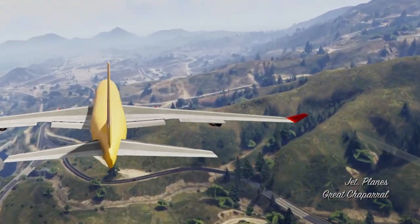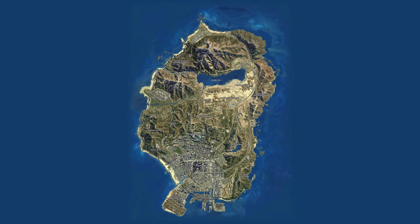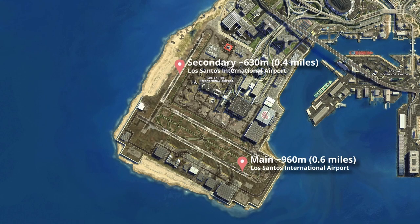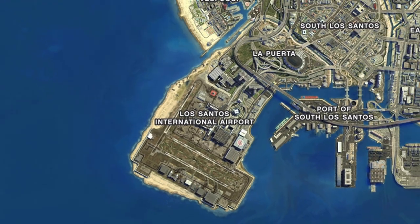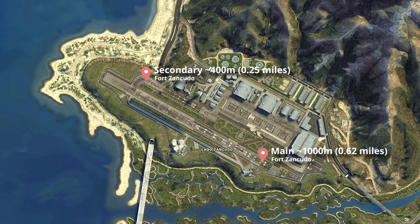Yes, just Jet. Before I try that, let's have a look at the runways on the map. The main airport is Los Santos International and has two runways: the main one with approximately 960 meters and the secondary with 630 meters. There are two runways in Fort Zancudo too. I was surprised that the main runway there was actually a bit longer and wider than the one in Los Santos, with about 1 km.